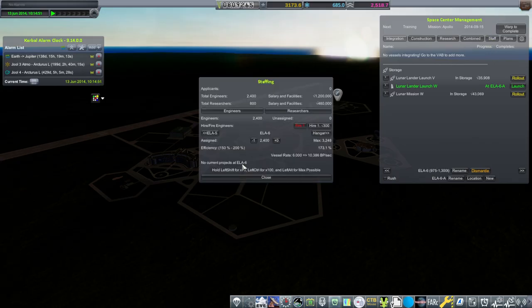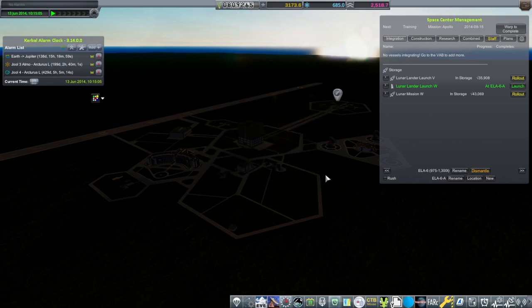I am going to reduce the staff here, which will help our funds. It will take longer to roll out the launch with the crew, but it's probably safer this way. So let's launch the lander.